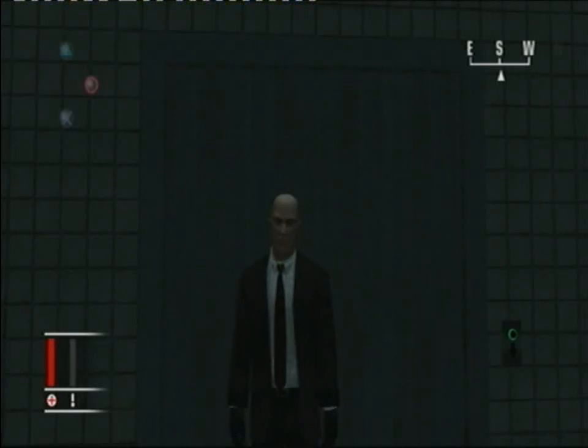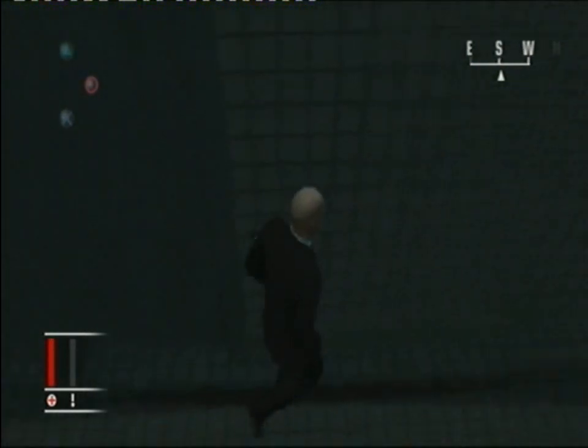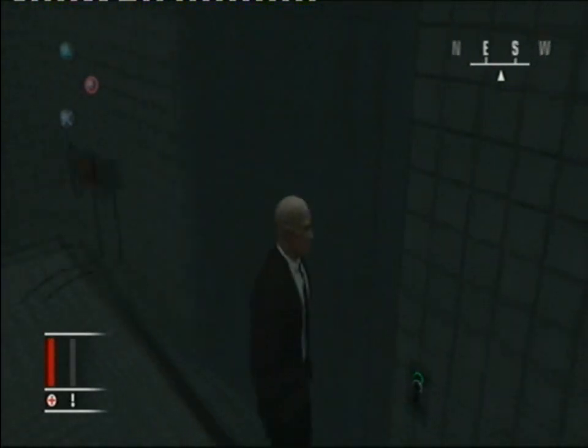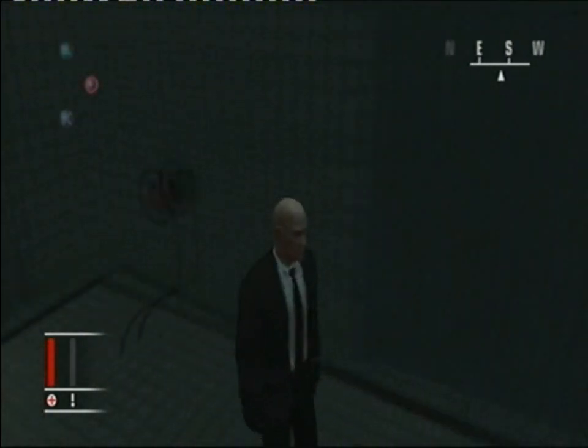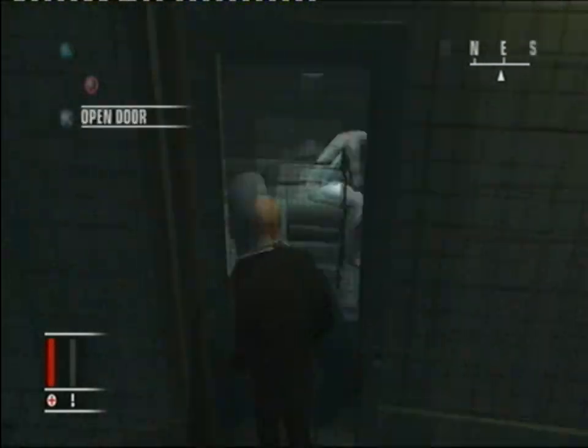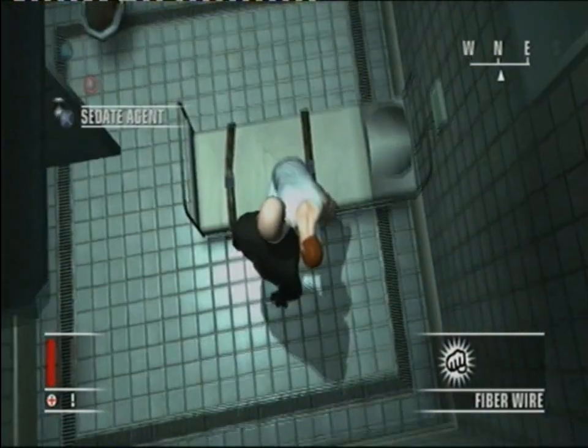Hi guys, I'm Fiogoni and this is Hitman Blood Money - The Secret Tunnel. This is the Mission Flatline and I'm standing next to the lift which is completely inaccessible - no way to get in. This is the lift where Agent Smith gets taken down on a trolley once you've sedated him. Here he is, we're going to sedate him now and then I'm going to show you what to do.